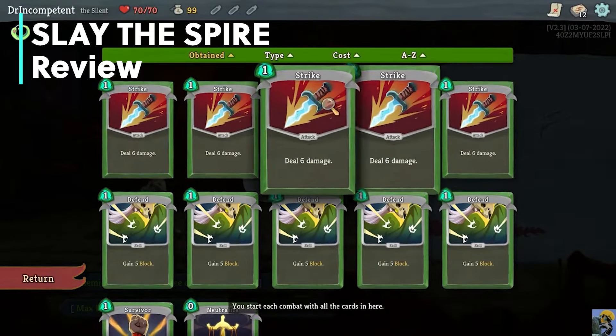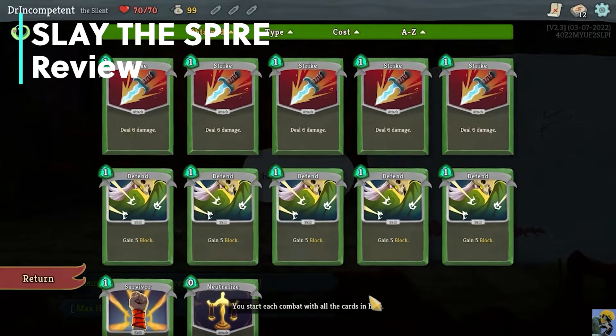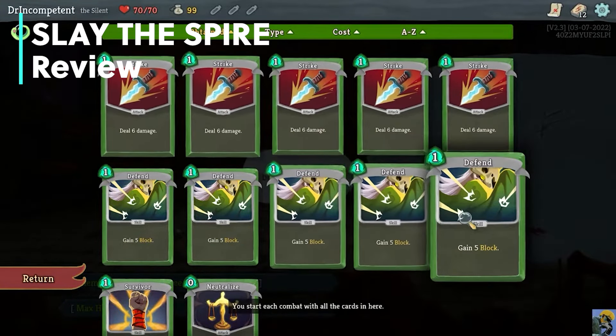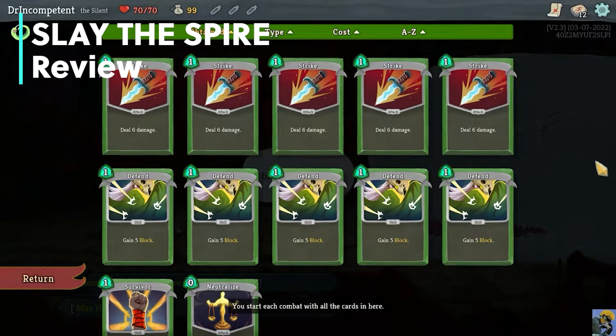I am not a professional Slay the Spire player. I play on Ascension 20 and my win rate is bad, but I still enjoy the game tremendously. I have a let's play of this game showing me trying to clear the game on Ascension 20 and some victories I've had there, as well as a complete beginner's guide if you want to learn the basics of how to play the game from the ground up. Those will be linked in the description below.